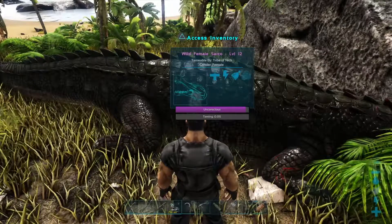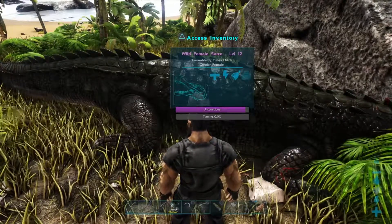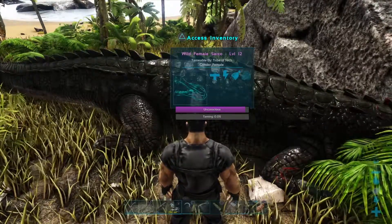Their saddle is level 35. You make it in your own inventory and it's crafted out of cementing paste, fiber, and hide. It's going to take a while for this guy to even take a bite — it takes a good few minutes — so I'm going to jump forward to when she's tamed out.